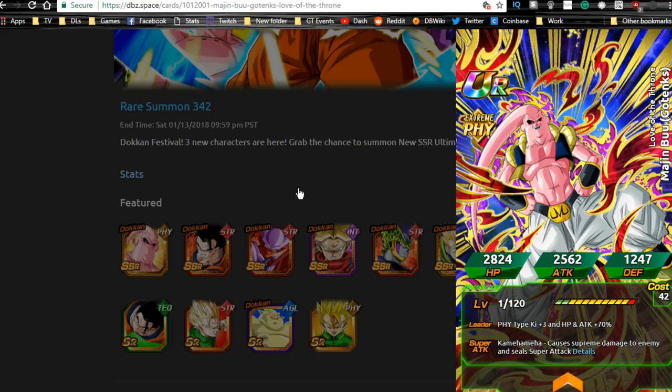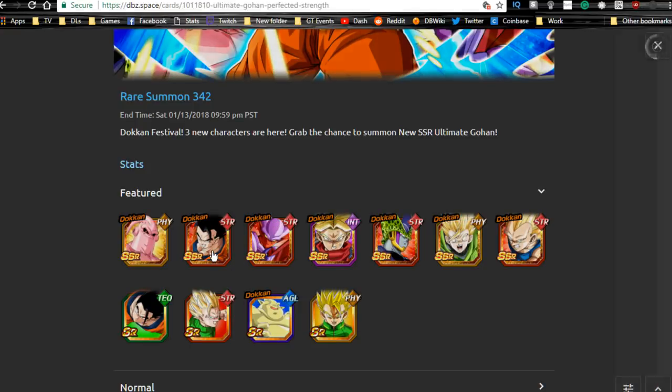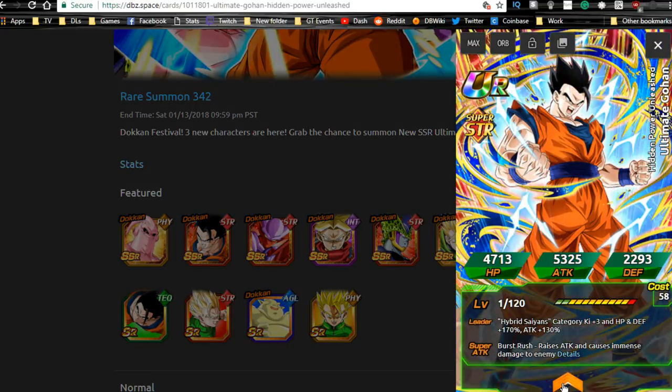We also have Gohan here. Gohan Dokkan awakens — his max stats are Hybrid Saiyans category Ki+3, HP and Defense +170, Attack +130. At first I got it mixed up — I thought it was HP and Attack +130, but it's not. So Attack +130... honestly I might as well just wait for Super Saiyan 3 Bardock, and that's kind of why I was a little mad about it. HP and Defense +170 is fantastic, but he's only doing 10 more attack compared to LR Gohan and stuff like that, so it's not really worth it in my opinion.